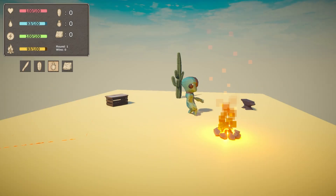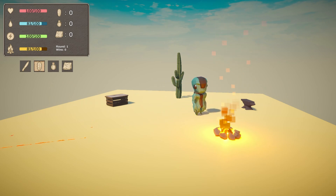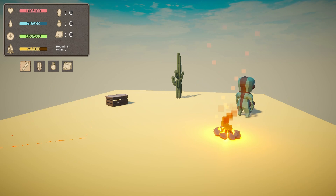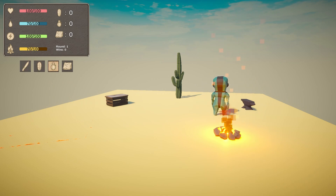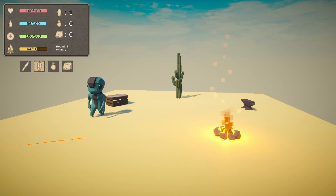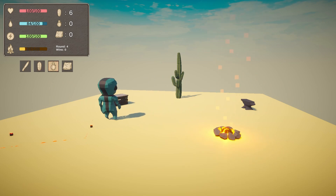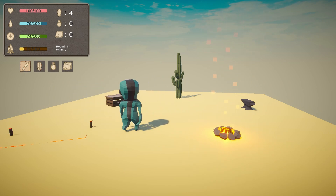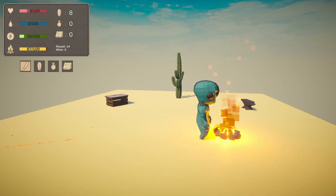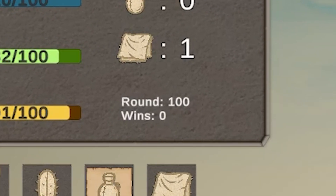The training started with a very confused AI, which is only to be expected — imagine being born and after a slap on the butt, the doctor throws you alone in the desert. Despite that, Chicles quickly figured out he can harvest the cactus, and even managed to craft and drink some water. On round 4, he started the tent frame build. A few rounds later he experimented with the campfire. Satisfied, I left it train overnight — but after 100 rounds, there wasn't a single win.